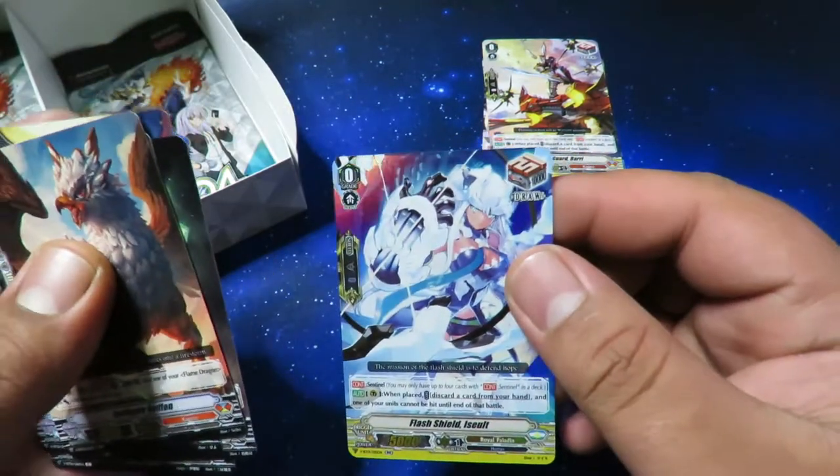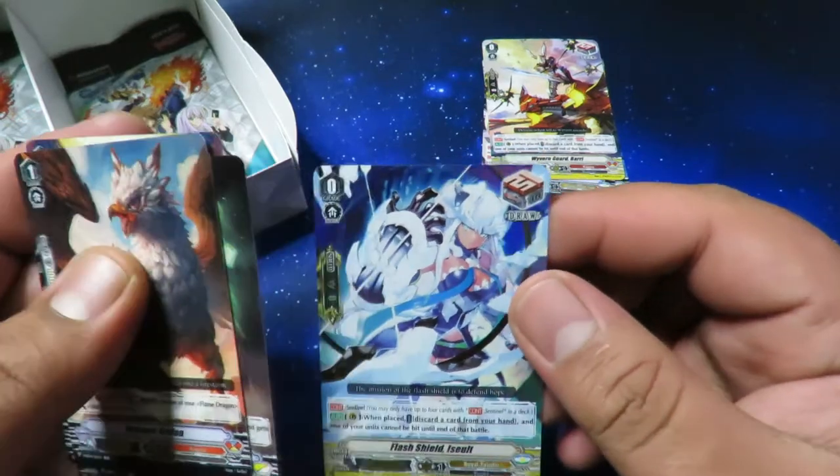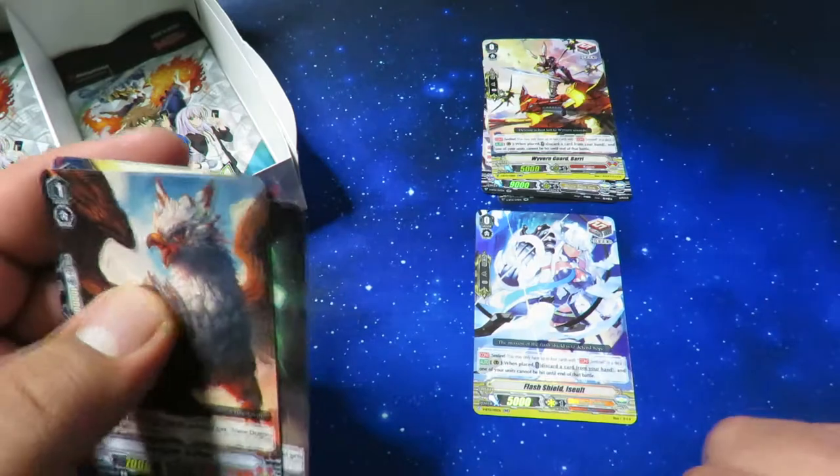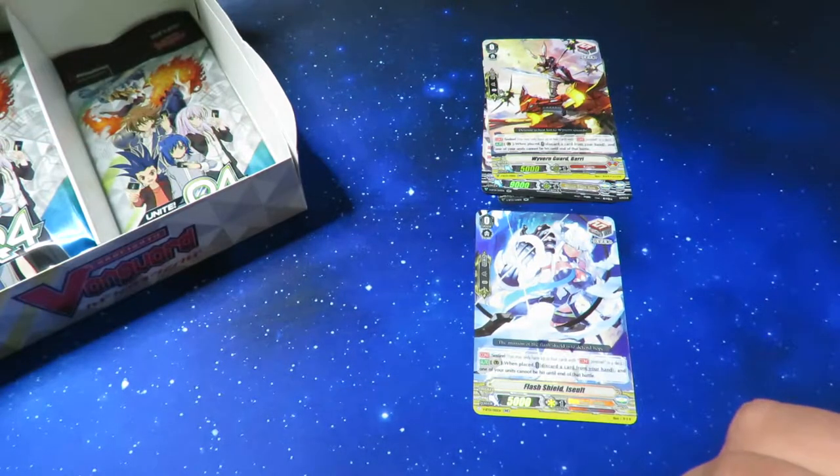Flash Shield Isolat — not 100% sure how you say that — but that is the perfect guard I needed. Just need one more now, so hopefully in one of the other boxes we can grab another one.